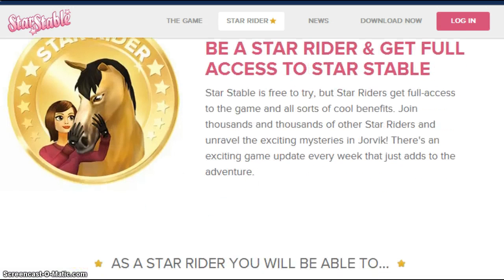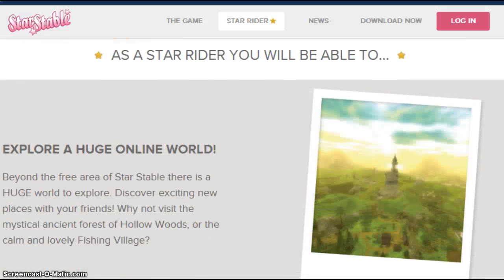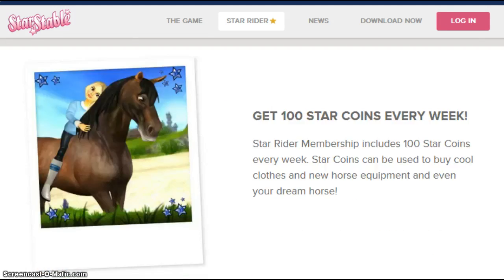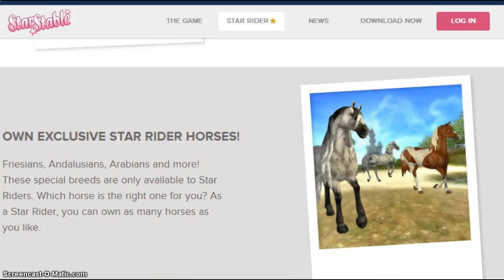Be a Star Rider — you get full access to all the lands. If you're not, you only go to Fort Pinta and nearby land. As a Star Rider, you will be able to explore a huge online adventure. See that castle? That's beautiful. Yeah, you get 100 Star Coins every week and you can own exclusive Star Rider horses. They get new horses in Fort Pinta, but most horses come out where only Star Riders can go.